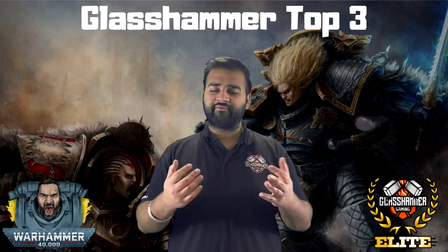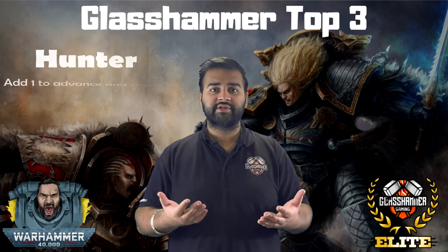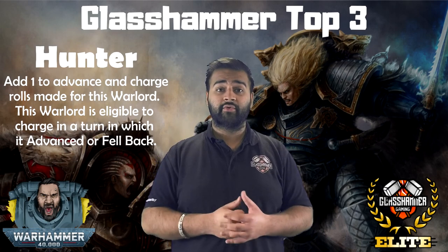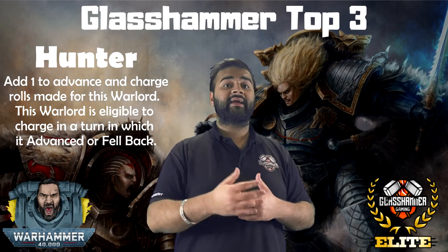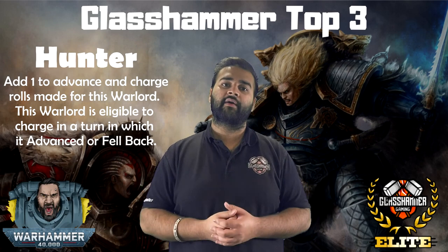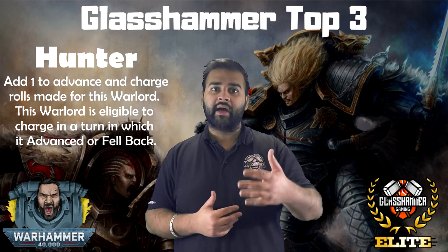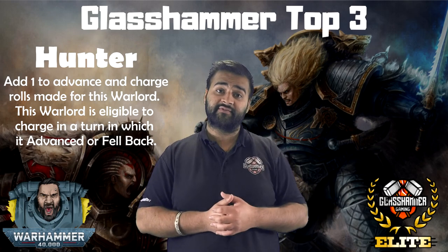Number one for me — always has been, even in the past book and still is in the current book — is the Hunter. I think the Hunter Warlord trait is magnificent, especially on a guy with a really cool weapon. It lets him advance and charge, and also fall back and charge, which is really powerful. People think they've tied you in combat, but you can just fall back and charge back in. The advance and charge is the main thing — if he's got a jump pack, he can move 12, advance, and still charge after that.